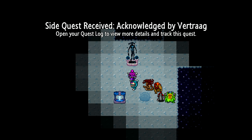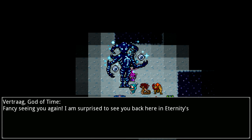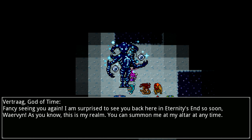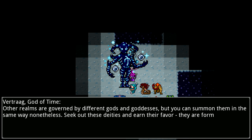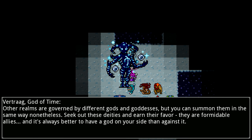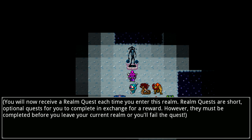Probably another god. That looks like Vertrag, the one that was at the beginning of the game, and it is. Fancy seeing you again. He says: 'I am surprised to see you back here in Eternities so soon, Werman. This is my realm. You can summon me at my altar at any time. Other realms are governed by different gods and goddesses, but you can summon them in the same way. Seek out these deities and burn their favor - they are formidable allies.' There's a plane passing by - I hope it doesn't disturb the microphone too much. And I get a realm quest here.